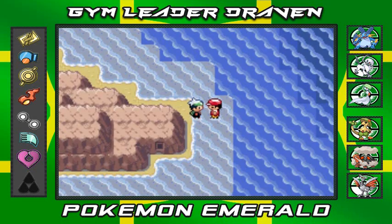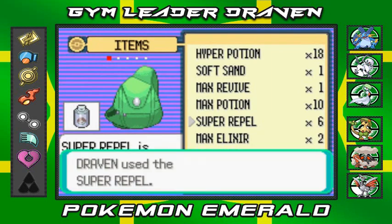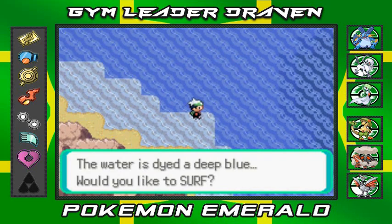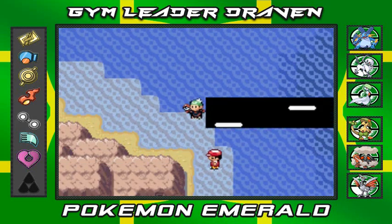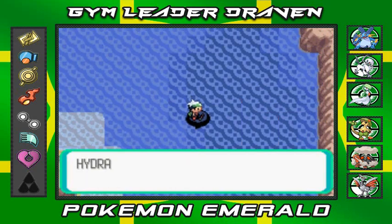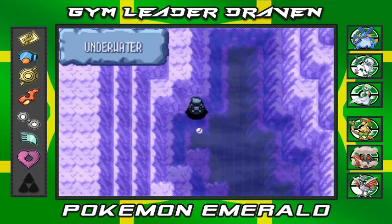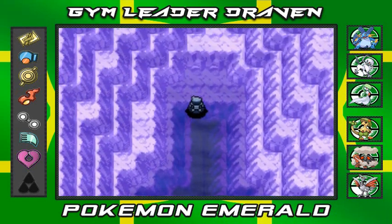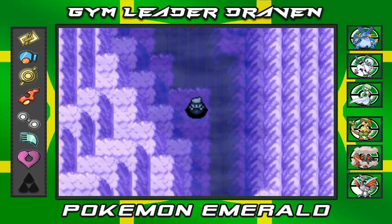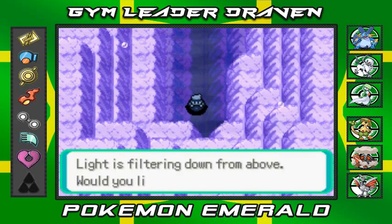I'm gonna use Repel again and see what's on the other side — there are probably some hidden areas in this ocean. Let's see where this takes us. As you can see it's a void and leads to nowhere. Moving forward — this also leads to nowhere.